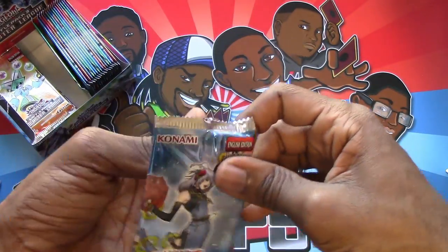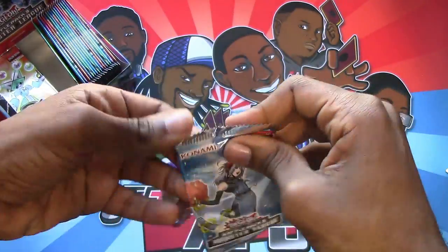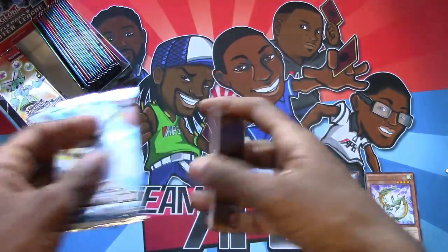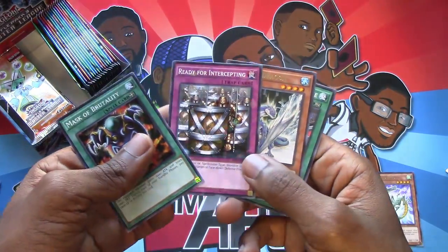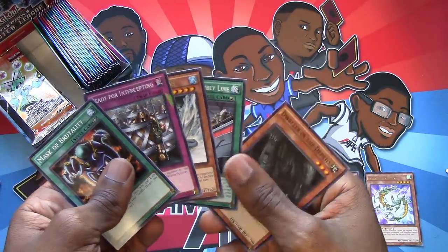And we're going to be sleeving our holos too. Oh, and each pack has a different design. Mask of Brutality, Ready for Intercepting, Blizzard Dragon, Machine Assembly Line, Drawing the Depths. Two Blizzard Dragons?